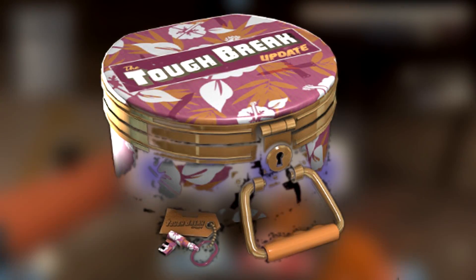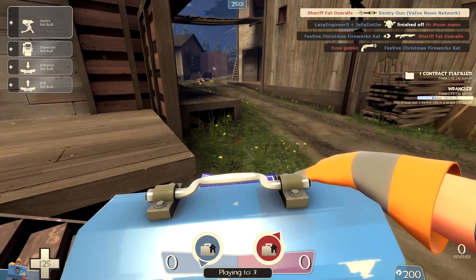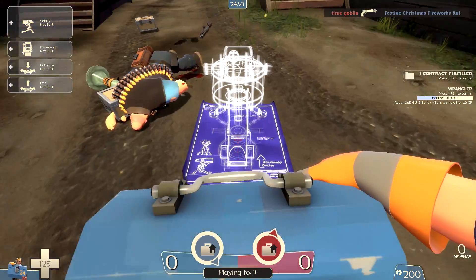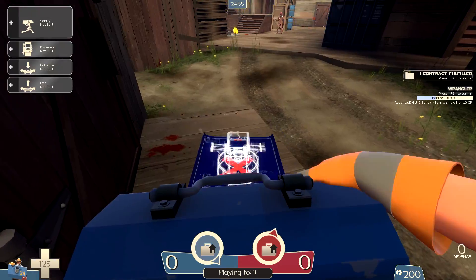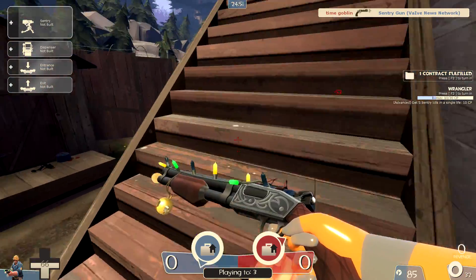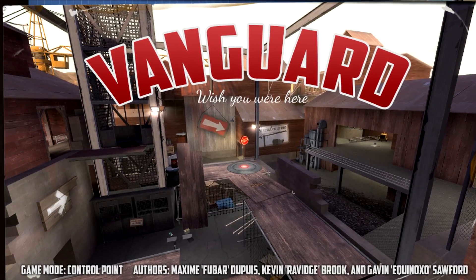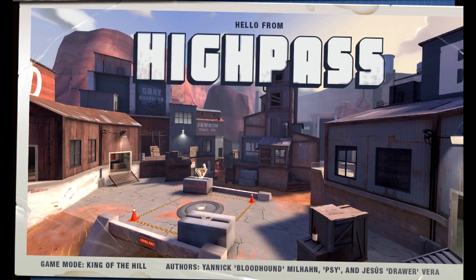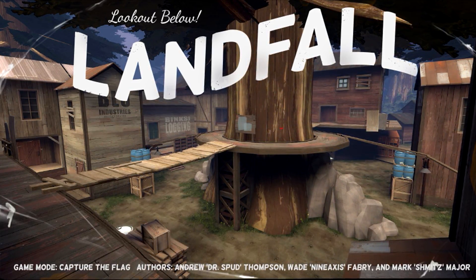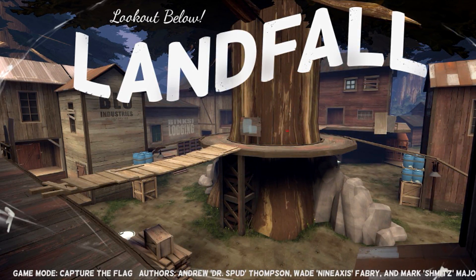On top of that, a Tough Break cosmetic case was added holding 15 cosmetics. Also, four community favorite maps have been added. Like Gunmetal, these maps might not stick throughout the entirety of Team Fortress' life and might be removed at the end of the campaign. The maps include Payload Snowy Coast, Capture Point Vanguard, King of the Hill High Pass, and Capture the Flag Landfall — a favorite of mine, and the first real new Capture the Flag map added since I think 2009.